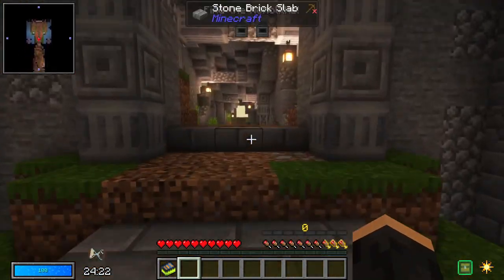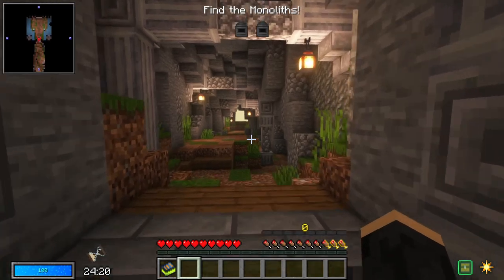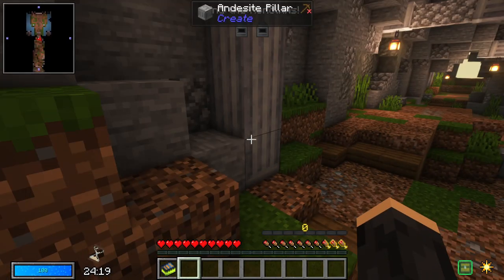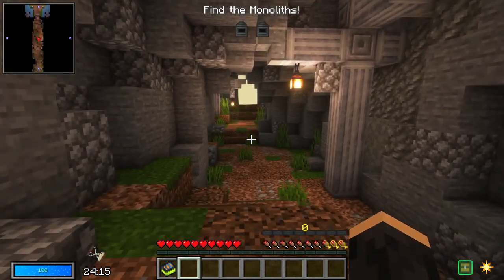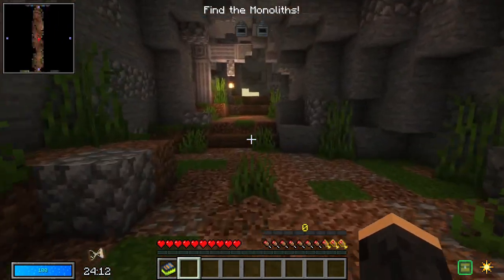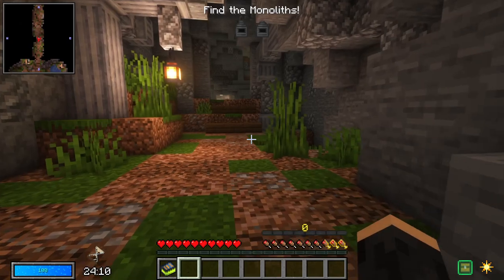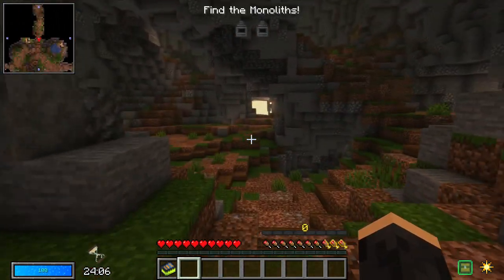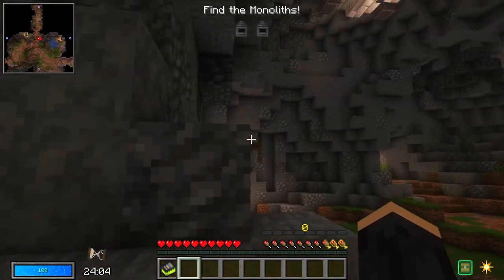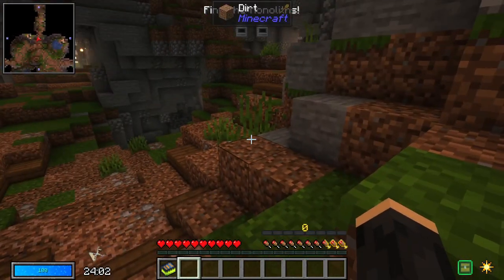We've created it. Now, see how it says 'find the monoliths'? I'm in two minds about this, whether I approve of it or not. You can complete this vault — this is a simple vault, it's level zero. There's no baddies — well, there's baddies, but every single spawner is a fizzle spawner, and every single chest has interesting stuff that you want from the overworld.